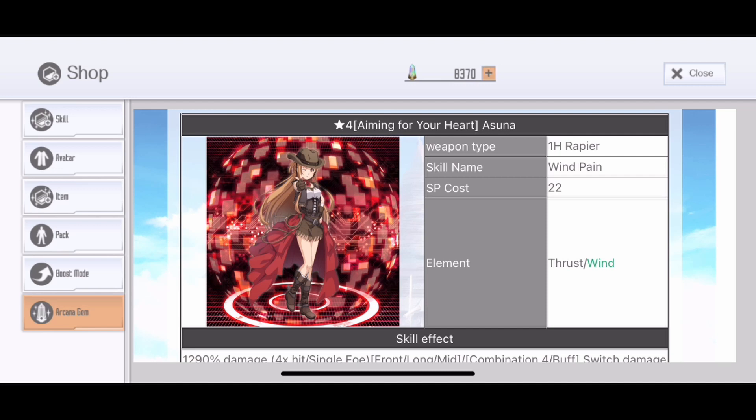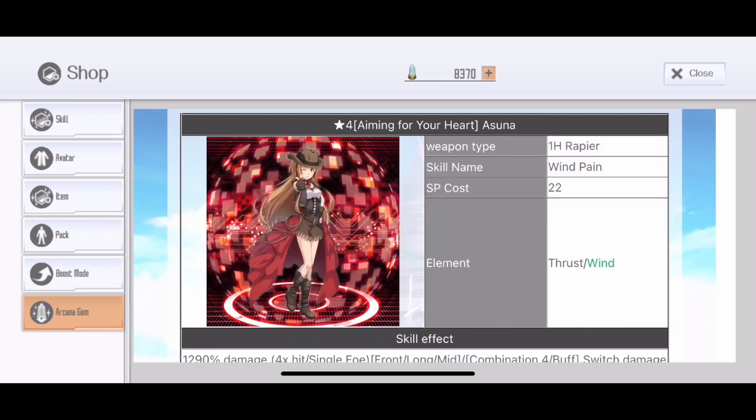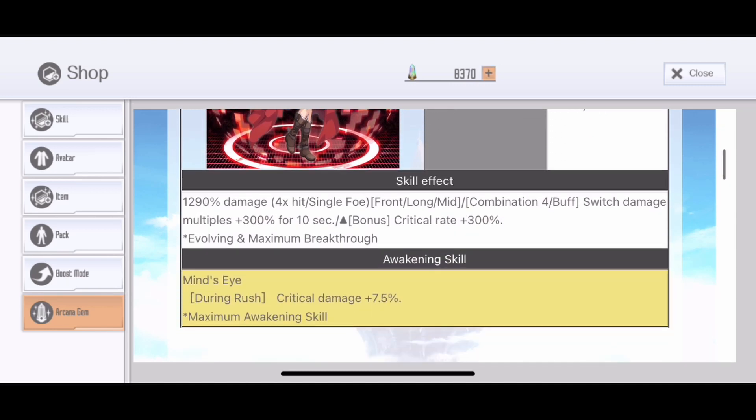Aiming for Your Heart Asuna is a rapier skill with Wind Pain. The Pain animation should be the same as the Motivation Voice Asuna. Its elements are Thrust and Wind, so it's a Wind Rapier — real nice. It does 1290% damage, 4-hit single foe. Switch damage increased, multiplied by 300% for 10 seconds.